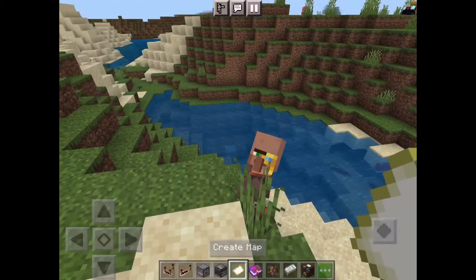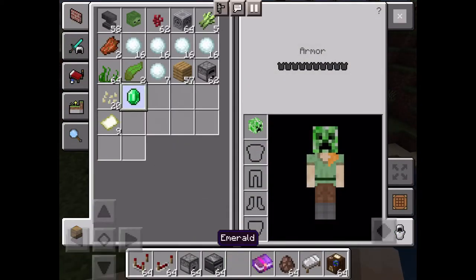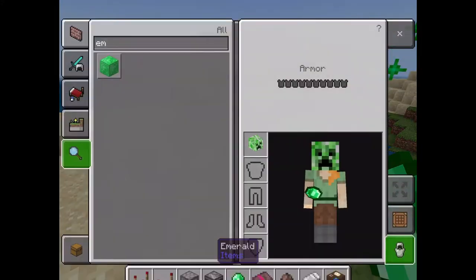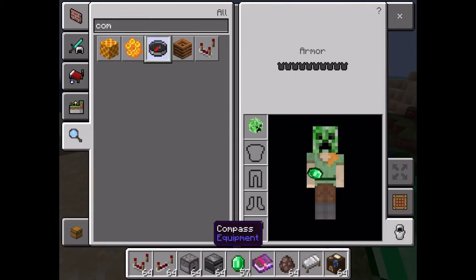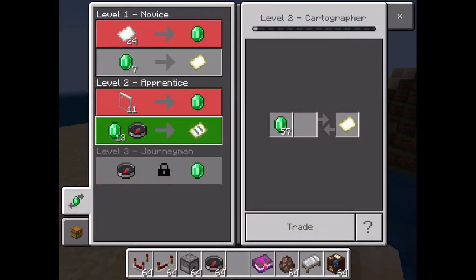Let me just grind here getting the map real quick. And then you've got the map. You can also get a pillager's house — I've forgotten the name, so comment if you know it.